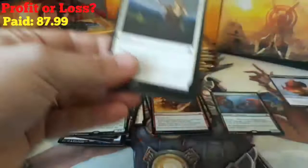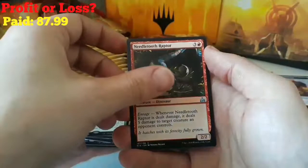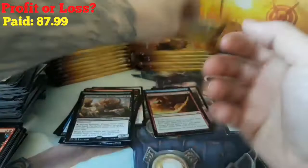We are at one Mythic, so we got plenty of room for more here. Maybe we can pull that Planeswalker. Legion Lieutenant, Expel from Orazca, Needletooth Raptor, and a Tetzimoc Primal Death. Not too bad. And an Island and a Treasure.